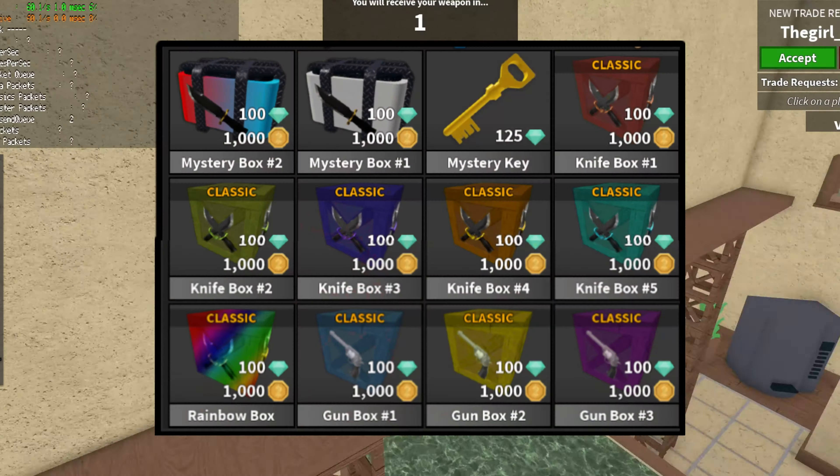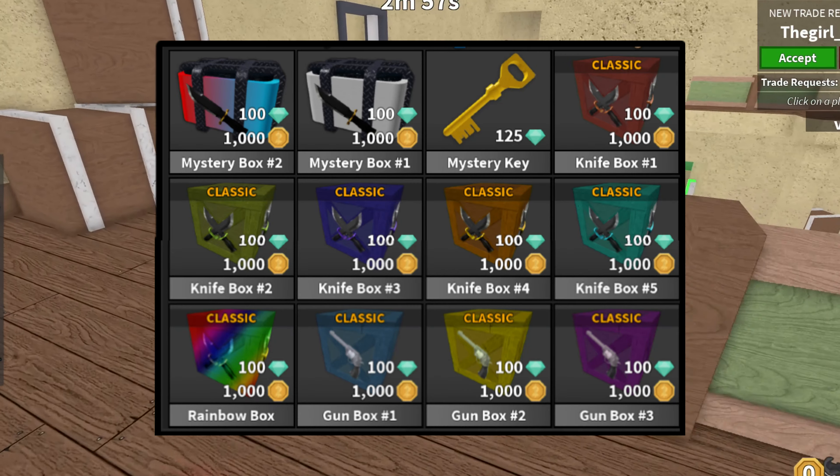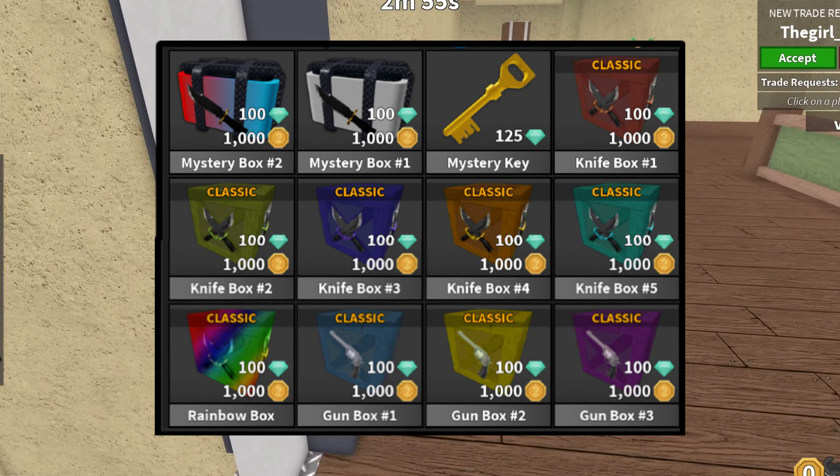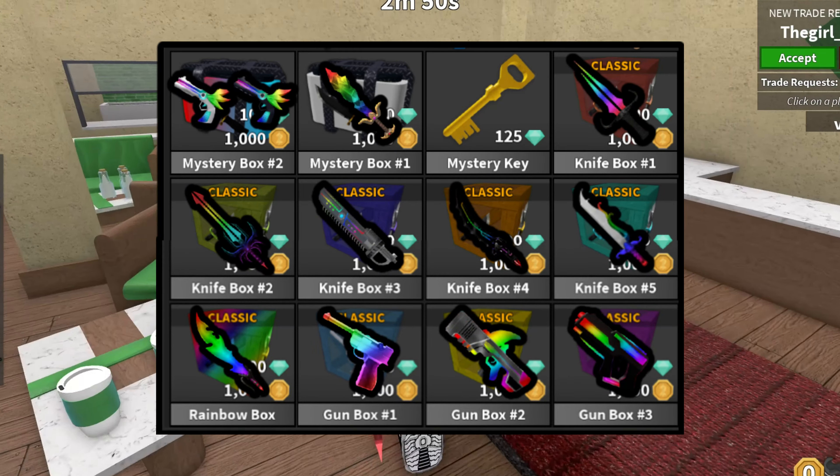To start off, we're going to go with the Mystery and Knife and Gun Boxes. For these ones, it's fairly simple. As you can see up on screen: Mystery Box 2 has Chroma Darkbringer and Chroma Lightbringer, and Mystery Box 1 has Chroma Gem.